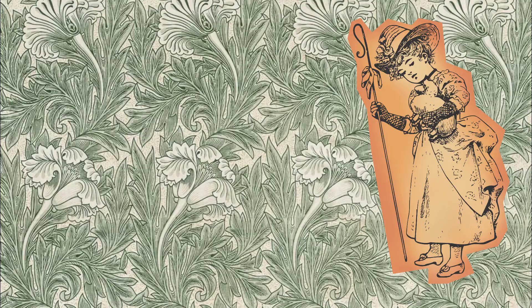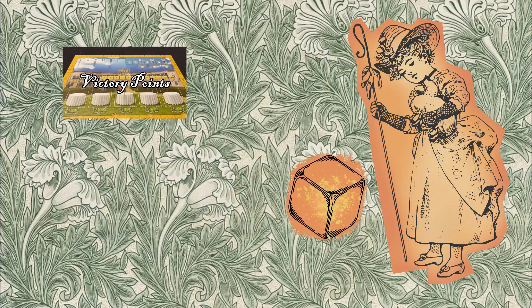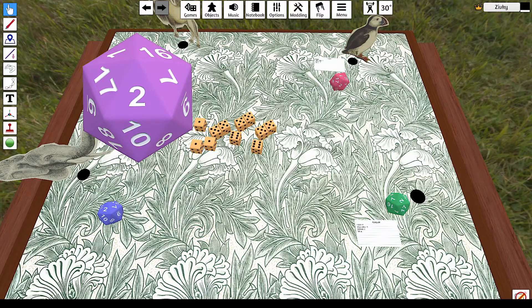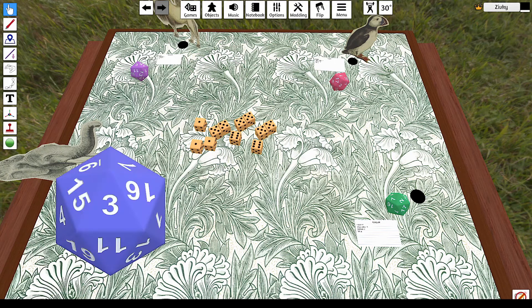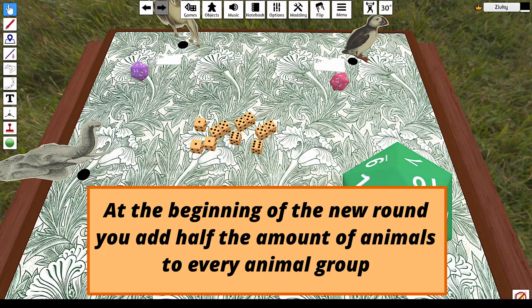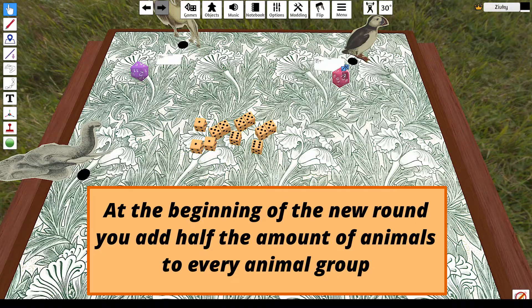But at the beginning of the round, players can choose to change one victory point for one new dice. So when two camels really, really like each other, they make another camel — I won't go into the details, but all your animals are doing that. So you add half of however many animals you have to the original amount. So if you had two camels, you add another one — half of that. But if you only have one, you still add one.